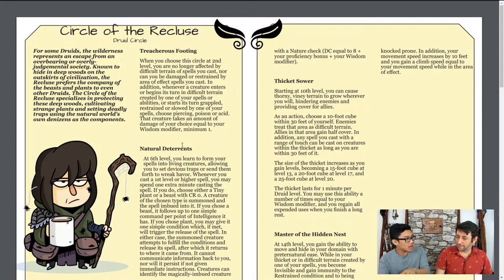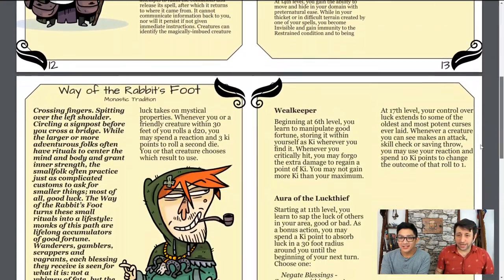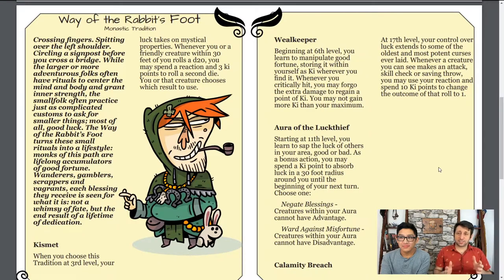Let's admire the artwork here — the druid, the spiders, and the coffee mug. I work with somebody that looks just like that. Now, we're going to scroll down and go into our next one. This is the epitome of the reason why I have a problem with halflings. This is the Way of the Rabbit's Foot monastic tradition.